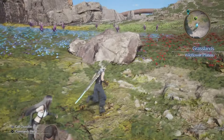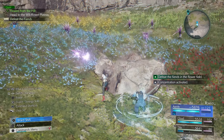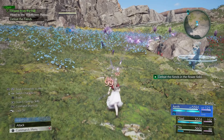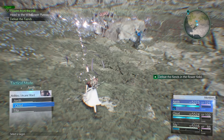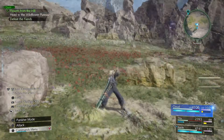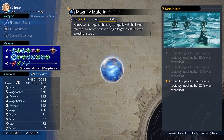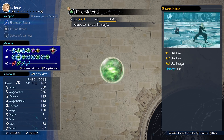Let's start with party composition and materia setups. I went with Cloud, Tifa, and Aerith because I wanted one distracting melee fighter, and then I wanted to use Aerith's Arcane Ward to fire off two spells in a row with Cloud. There are a few key materia here that make this even remotely possible, and it begins with the Magnify and Fire materia. Fire is best because Mandrake is weak to both ice and fire, but there's a delay when casting ice magic, and we need those attacks to be really quick.